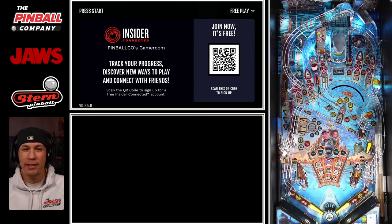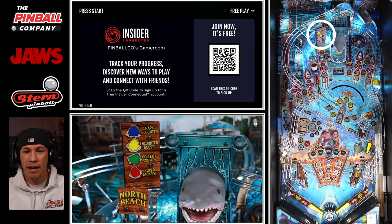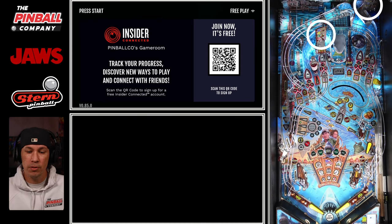Before we begin with gameplay, let's go over a few things to consider and some different tactics. First and foremost, on the upper part of the playfield, you have two billboards — one on the center ramp (north beach) and one on the right ramp. Pay attention to those billboards, especially whenever you're trapped up. A lot of people don't even realize that the right ramp billboard is there, but it's important because it tells you when a bounty hunt is ready to start and when gear is ready to be collected.